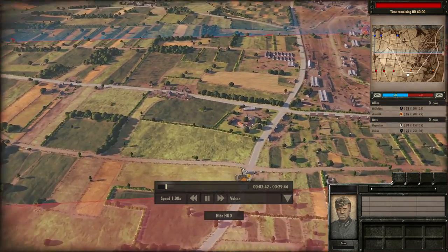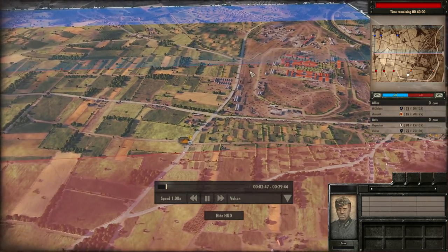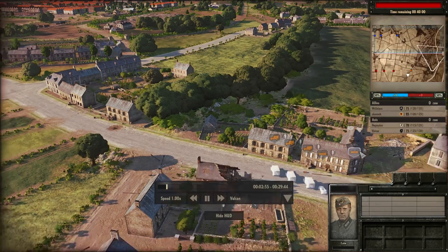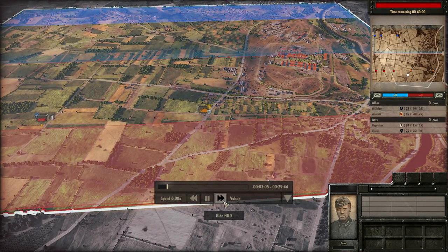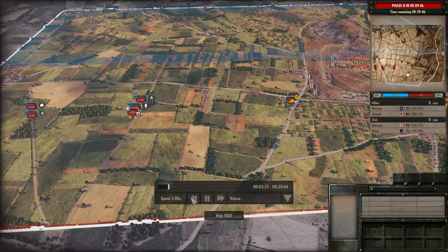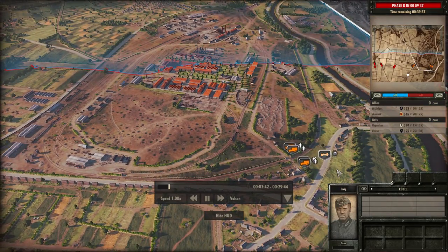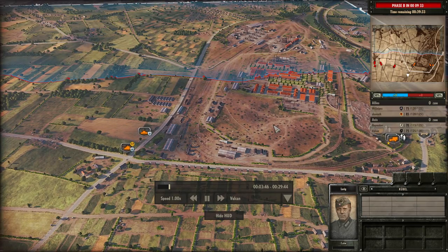Over on the right side, Haymaker is going to use the Cromwell and Firefly combination to push up the centre of the map. On the right he has his Opel Blitzes with infantry, alongside command infantry and an AT gun. Haymaker invested a lot of points into the Firefly and Cromwell combo, so he's definitely got a skeleton force for the factory at the moment. Moving one AT gun over to the right to cover that — it's a pretty risky start.